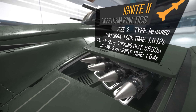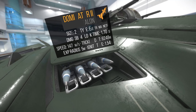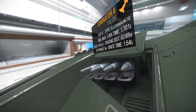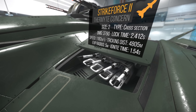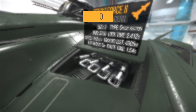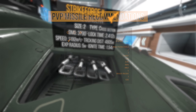Inside the fuselage we have two bespoke missile racks, each holding four size 2 missiles — one with four Ignite 2s and one with four Dominator 2s. The way missiles are behaving right now, I'd go for the most damage or quickest lock time. For the most damage and countermeasure resistance, I'd add Strike Force 2s. One Strike Force 2 is size 2, does 3,800 damage, has a 2.4 second lock time, and a 4,800 meter lock range. If you prefer quick lock time or intend to PvP, an honorable mention would be Rattler 2s due to their incredibly quick lock time and temporary blindness effect.